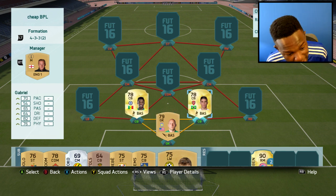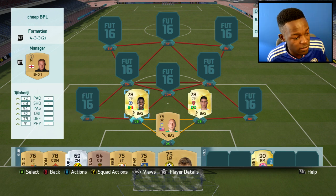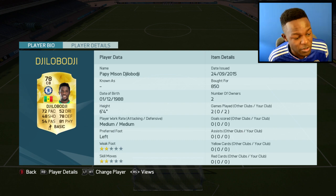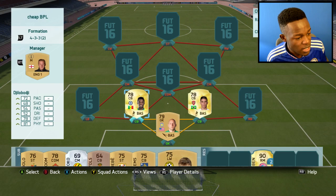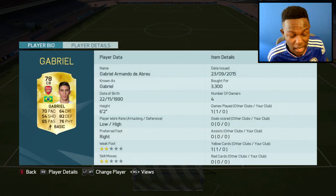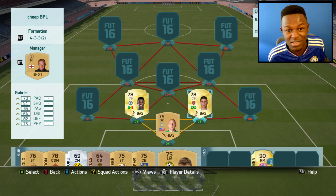For my two centre backs I went with Jelobadji as well as Gabriel. These two look insane. Jelobadji only has 72 pace but he has 78 defending and 81 physical, and I actually only got him for 850 coins — this was a bargain. This dude is an absolute giant and just fun to use. Gabriel is pretty much the same, really good, but one thing I like about him is his work rates — low to high, which is insane for a centre back. He's got 70 pace but his work rates make up for that, and he's got decent stats overall.